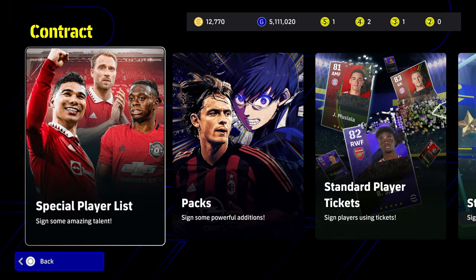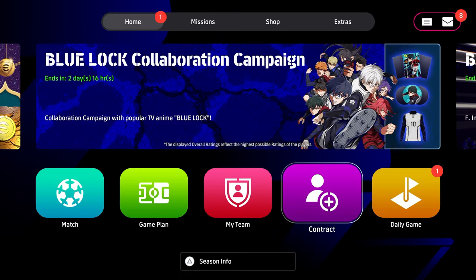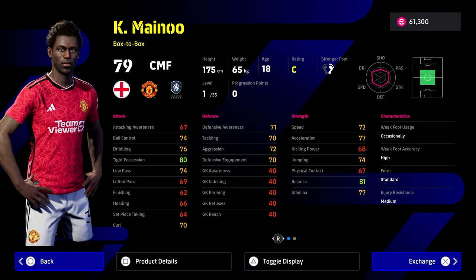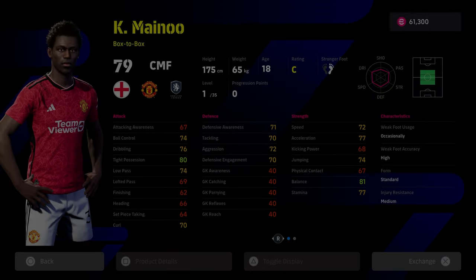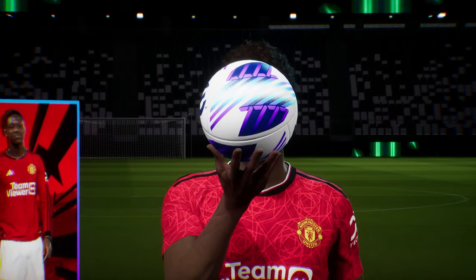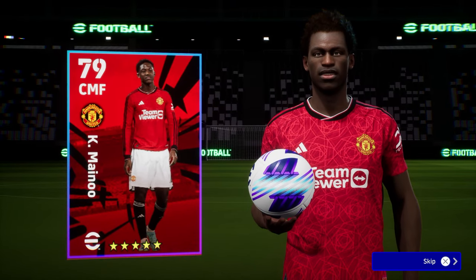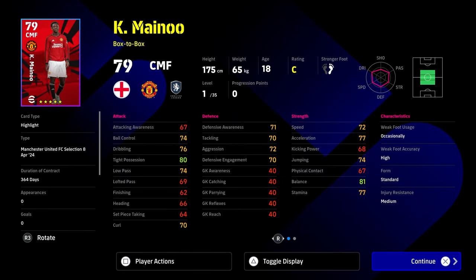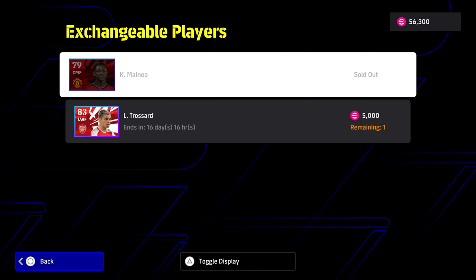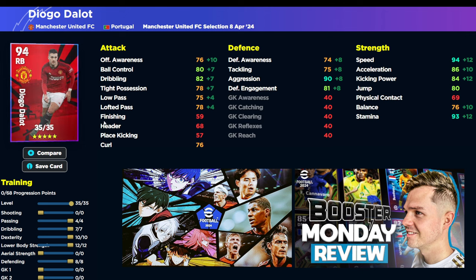Over on the eFootball Points shop, they've finally added a fairly decent upgraded player — Mainu. As you can see, he is actually quite decent. He doesn't have that many levels compared to where you need to bring him, but it's a nice free card — you can get him for 5,000 eFootball Points. He's got some very decent stats and player skills. We're going to sign him straight away and definitely be testing him out, because I do feel like he is going to be a bit of a baller.